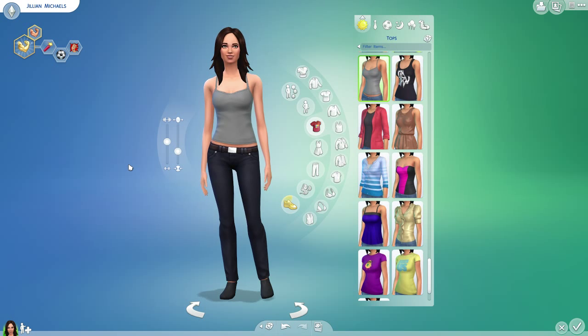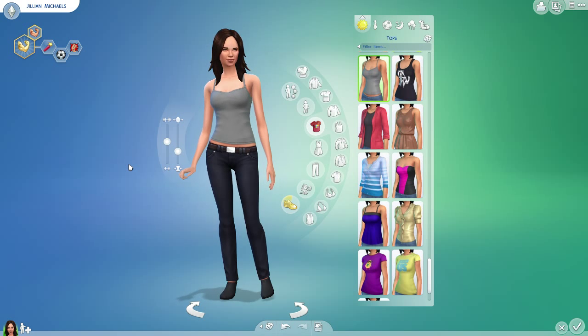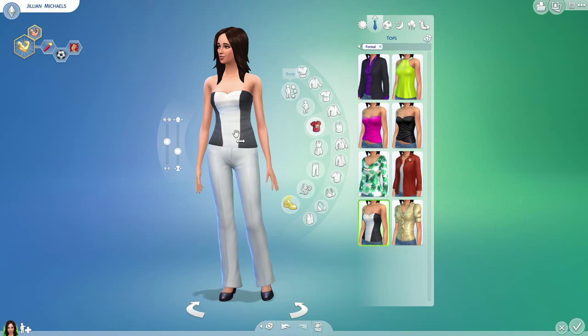I feel like Jillian is the kind of sim that would be quite comfortable in what she wears. She doesn't seem too stiff. So I wanted to give her like a tank with some jeans, showing a little belly, because let's be honest, she has killer abs. And then here, for her formal, I think I saw her in something similar to this on The Biggest Loser, so that's why I chose this particular outfit.